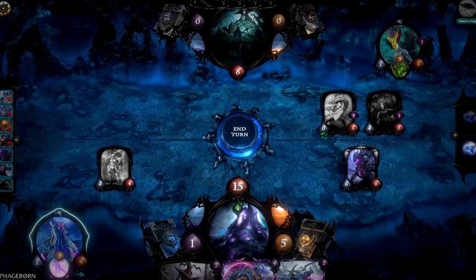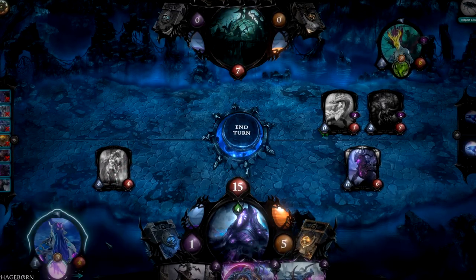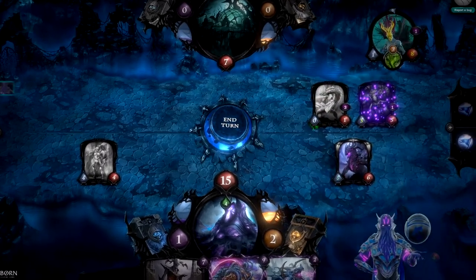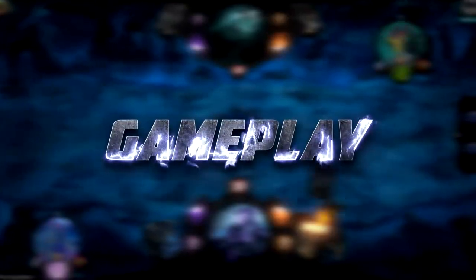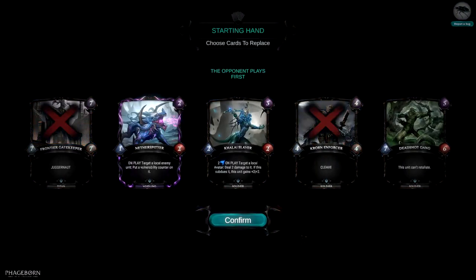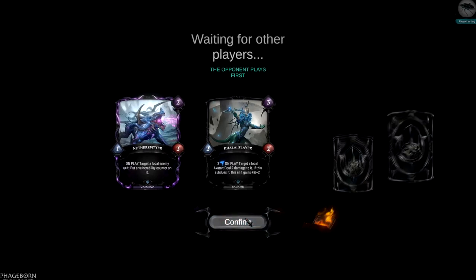You do that by carefully building your deck, selecting your avatar, and forming powerful combos and synergies with them. The game starts with a classic mulligan — simply select the cards you want to swap with another random card from your deck.